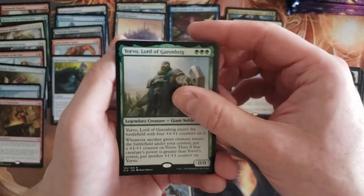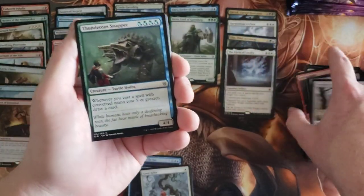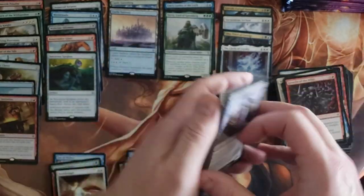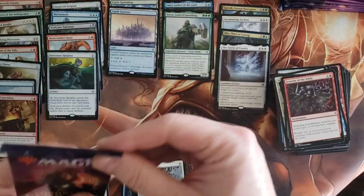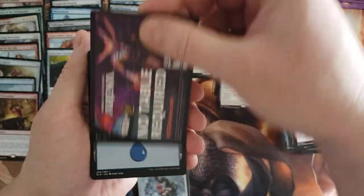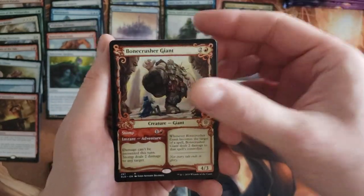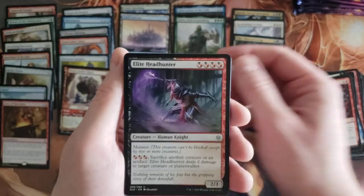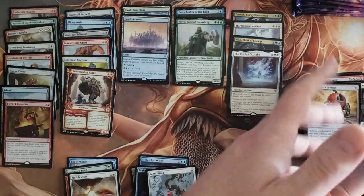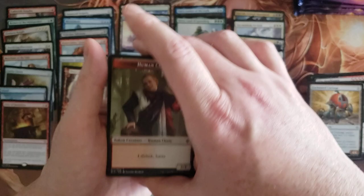Yorvo, Lord of Garenbrig — sure, why not, at this point I don't care. Thunderous Snapper, Once and Future, and Ferocity of the Wilds. Commercial card, Bonecrusher Giant this time in the showcase — pretty cool. Elite Headhunter, Syr Elan again, and Enchanted Carriage again. Well, it looks like we got an Oko — yeah.